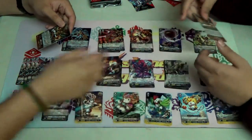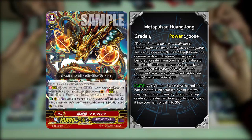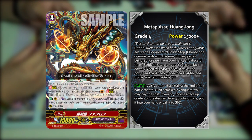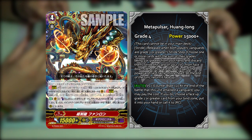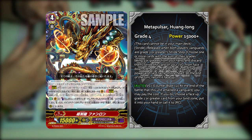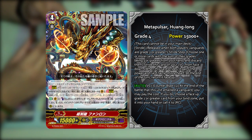We'll go from top to bottom. First up — Dempster, what's the name of this one? This is Metapulsar Fanlong. In English they call it Kwanlong. It actually sounds more like a Chinese name. Its skill is Counterblast 1 — when this unit attacks a Vanguard, at the end of that battle you may pay the cost; if you do, choose a grade 1 and above face-up card from your bind zone, and either add it to your hand or call it to rearguard circle.